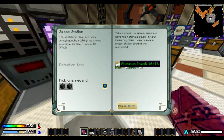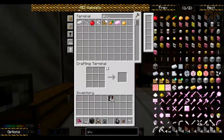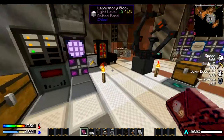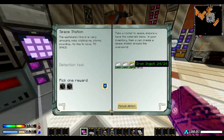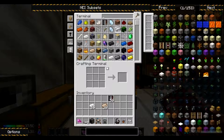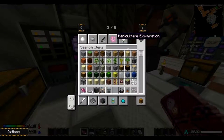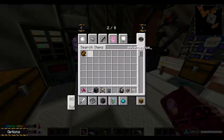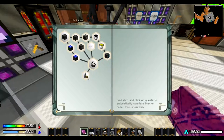Show the materials below in your inventory and you can create a space station around the overworld. So we need 16 aluminum, 24 iron, 32 tin or iron, 16 aluminum, 32 tin, 24 iron, and an advanced wafer. We'll grab a lot of them. Apparently oxygen sealer too.